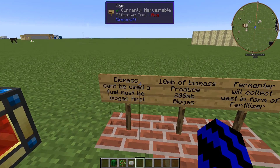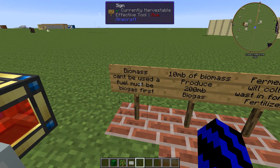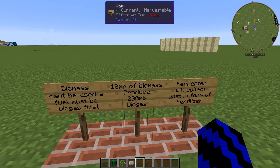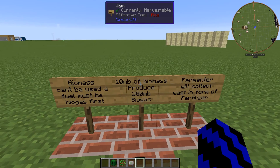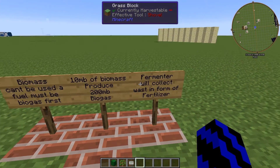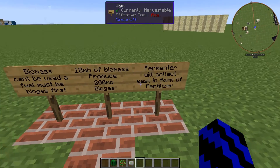Just a couple more things to note: biomass cannot be used as a fuel — it must be biogas in the fermenter. 10 millibuckets of biomass processed gives 200 millibuckets of biogas in the fermenter. It will also collect waste in the form of fertilizer.